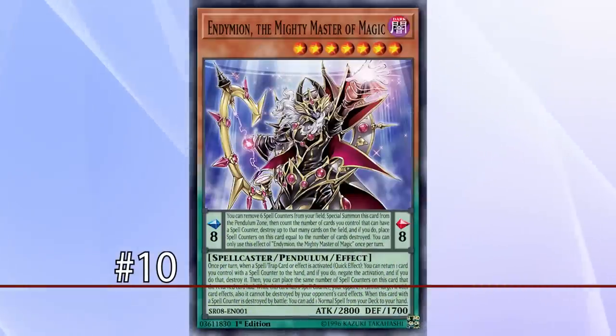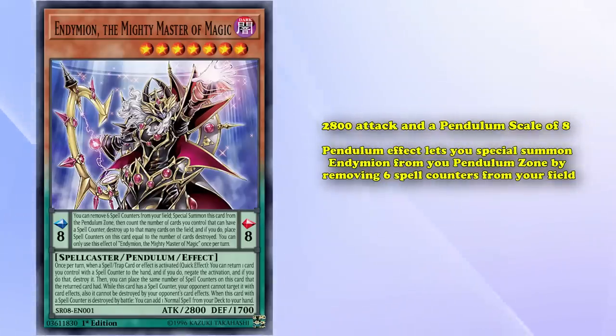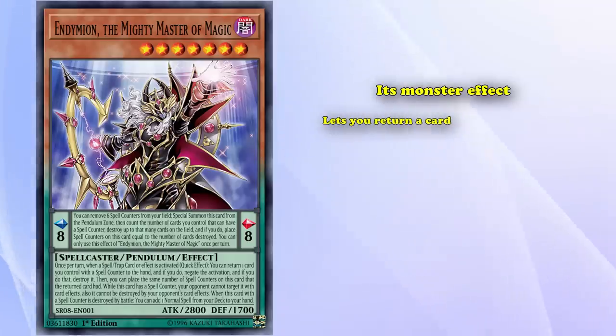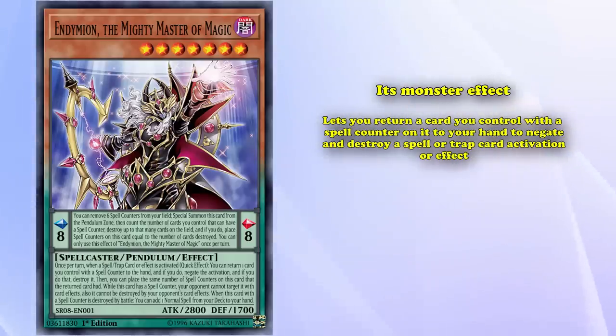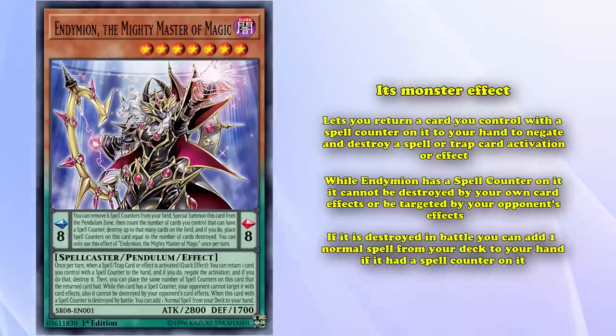Kicking us off on this list at number 10, we have Endymion, the Mighty Master of Magic. This is a level 7 dark spellcaster pendulum monster with 2800 attack and a pendulum scale of 8. Its pendulum effect lets you special summon Endymion from your pendulum zone by removing 6 spell counters from your field, destroy up to that many cards, and then place spell counters on Endymion equal to the number of cards destroyed. Its monster effect lets you return a card you control with a spell counter on it to your hand to negate and destroy a spell or trap card activation or effect. Also, while Endymion has a spell counter on it, it can't be destroyed by your own card effects or be targeted by your opponent's effects. Finally, if it's destroyed by battle, you can add a normal spell from your deck to your hand if it had a spell counter on it.